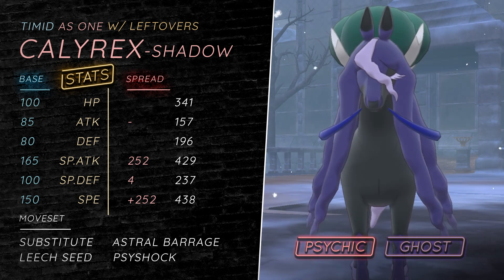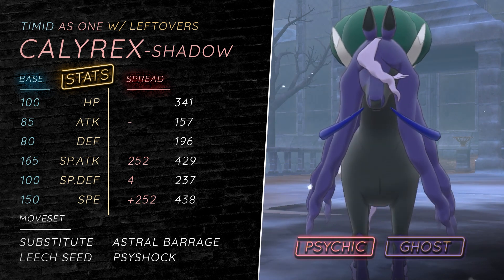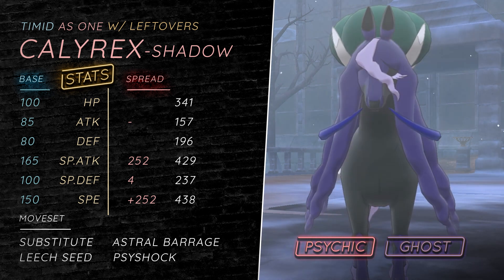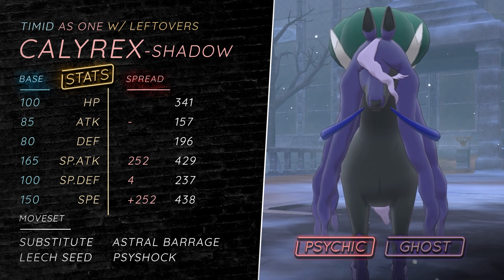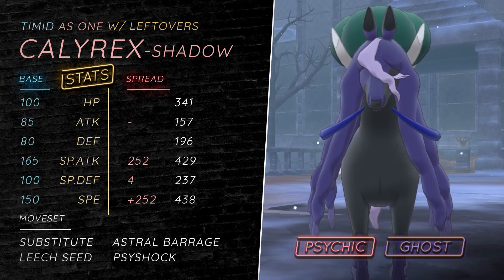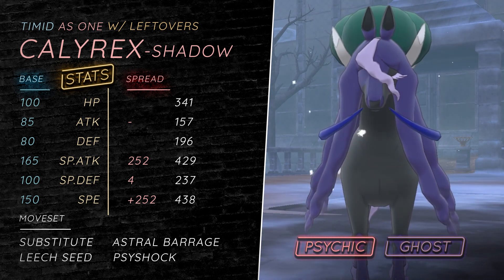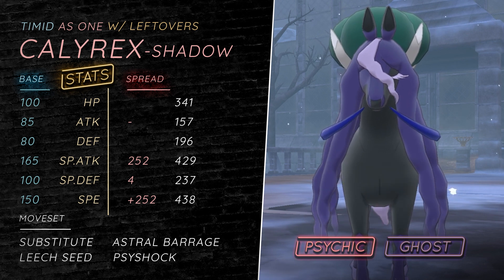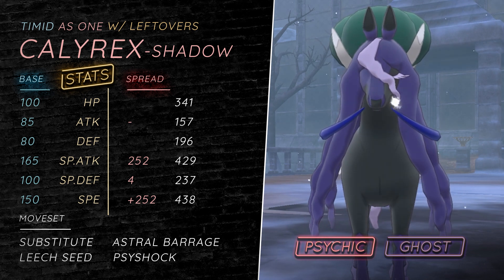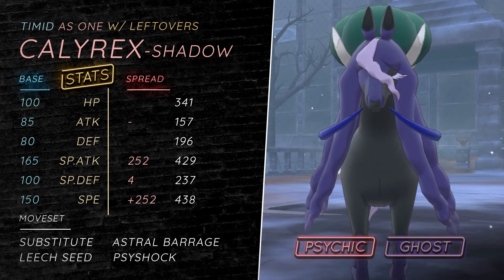I feel like Timid is just too good — being able to speed tie or just put in some damage versus opposing Calyrex Shadow Riders, since a lot of games come down to Calyrex Shadow versus Calyrex Shadow 1v1s. Big shout out to Nora and Moe for helping with this. Think of Sub Leech Seed Calyrex as like Sub Leech Seed Shaymin, but with a higher speed tier, the ability to get a plus one special attack when it picks up a KO, and not relying on flinching to deal with Pokemon — it just Sub Leech Seeds and then hits with strong moves.